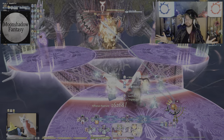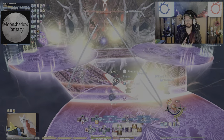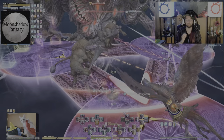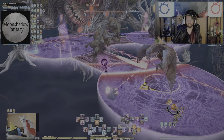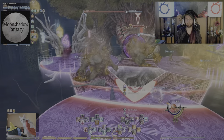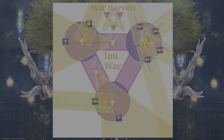Welcome to War Harvest — the strat we're using is Inu War. There's going to be one bull, two Minotaurs, and two birds. The simple solution: whatever you're tethered to, go to your animal and spread out from there. If you have a purple tether, go to the bull and spread out like normal. If you have a bird, go to the bird and pop your knockback. If you have a Minotaur, simply move away from it, either down south or away from the bull.